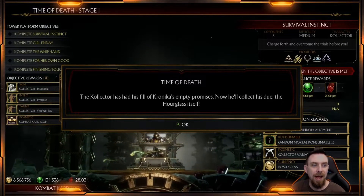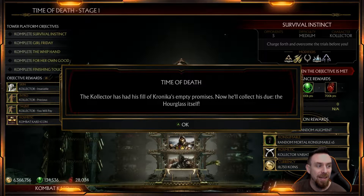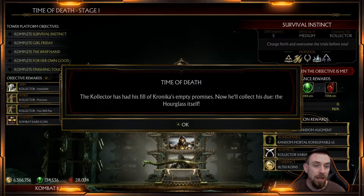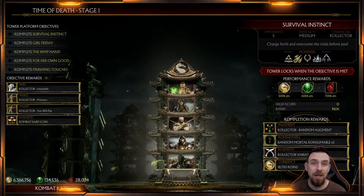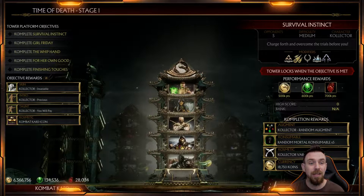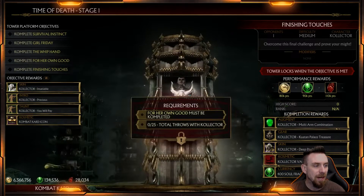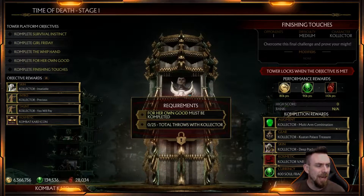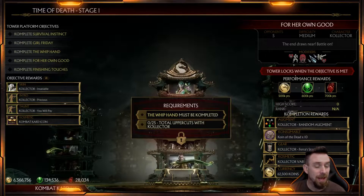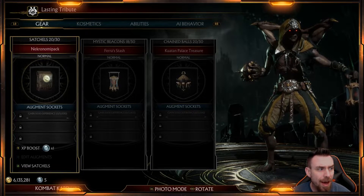Time of death — the Collector has had his fill of Chronica's empty promises. Now he'll collect his due, the hourglass itself. He has a couple of pretty neat brutalities and stuff, so I'm hoping the brutalities we do get are good. We do get two skins, of course, an intro, a taunt, and his gear: that little ball he holds around and his satchel in the back.